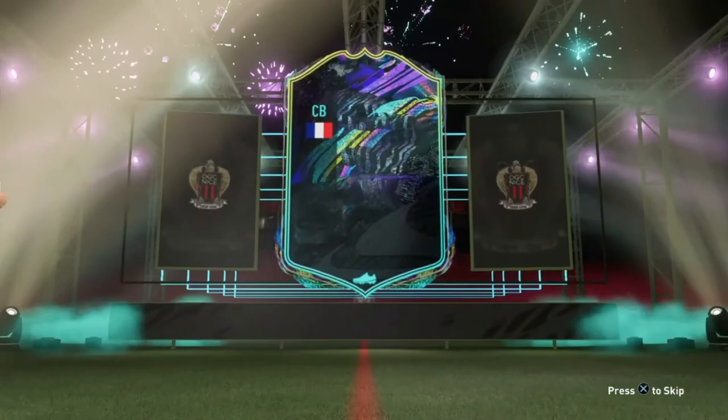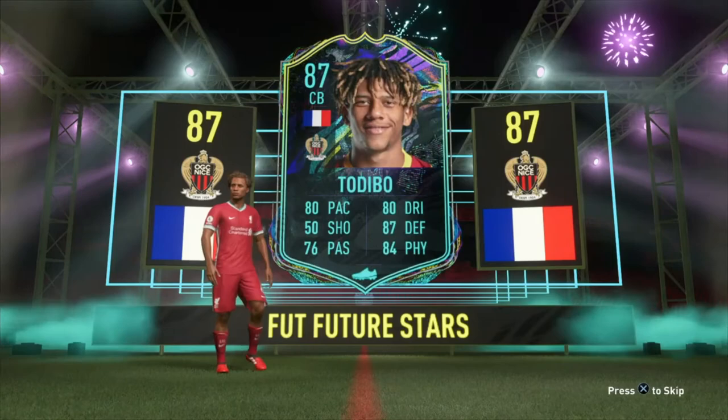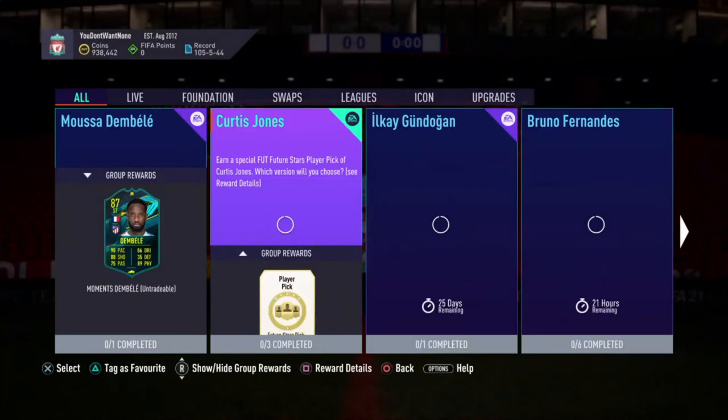I really, really wanted Todibo. Oh, he comes in with the Liverpool shirt and number six at the back — he walks straight into my team! Okay, anyway guys, let's open the packs.